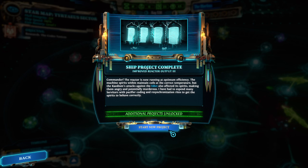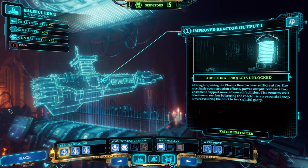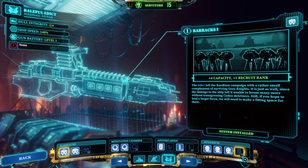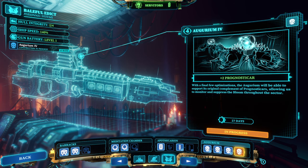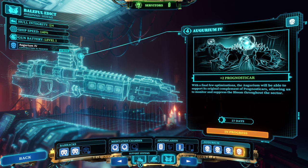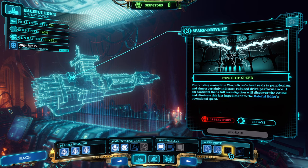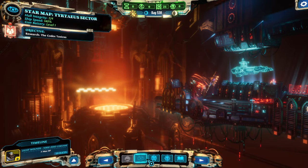Ship project: Improved Reactor — finally. Let's get the last prognosticars so that we can set that up. Afterwards I think what we wanted to do was level three warp drive so that we're a little bit faster, and then warp storm risk elimination.